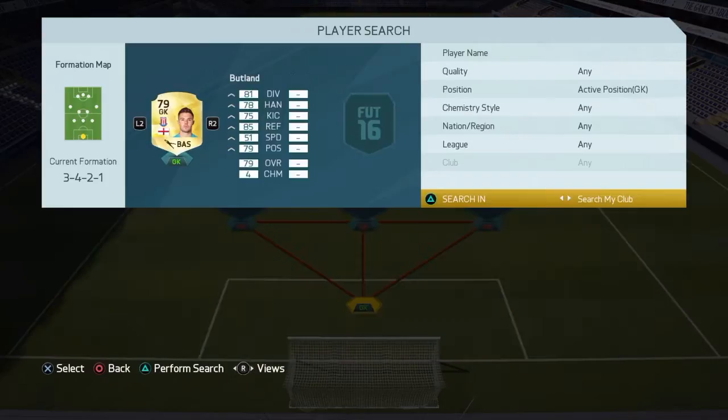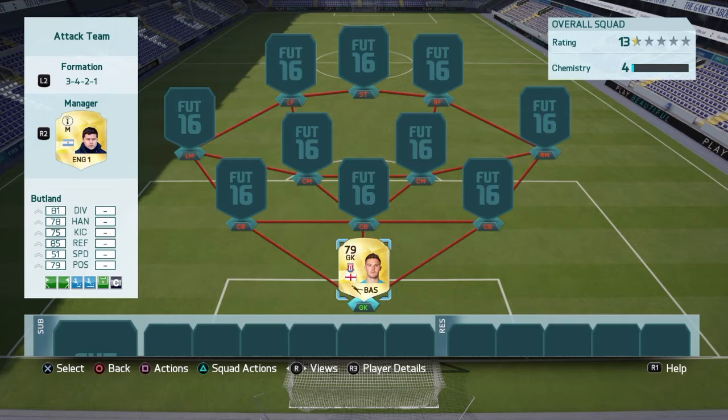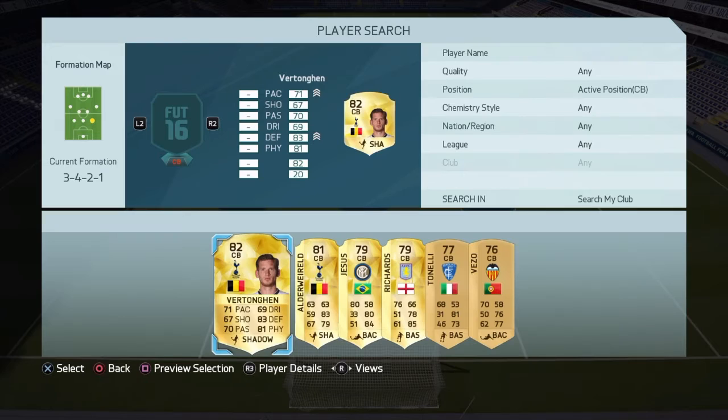The goalkeeper we're going to go for is Jack Butland, who recently just got injured for England — I think it was against France or Netherlands, I can't remember. But he's a very nice little keeper on this game: 85 reflexes, 81 diving. Really like this guy. He had an upgrade from a silver to a 79-rated gold.